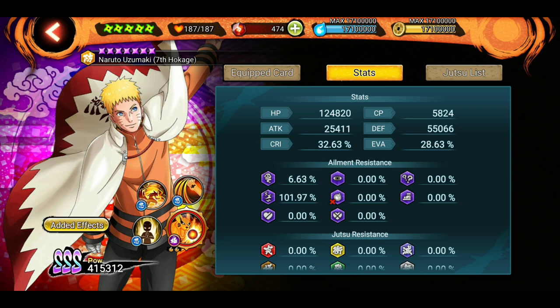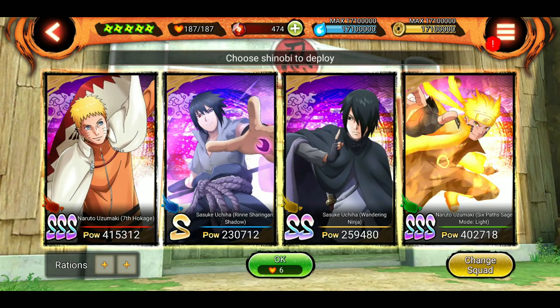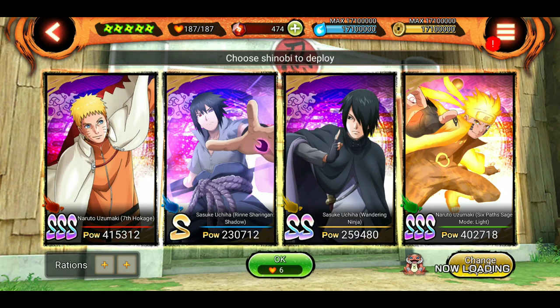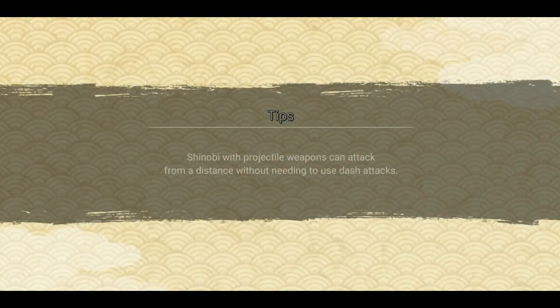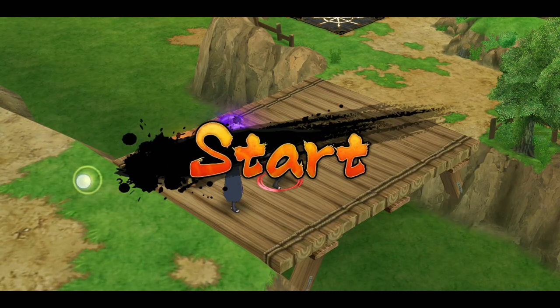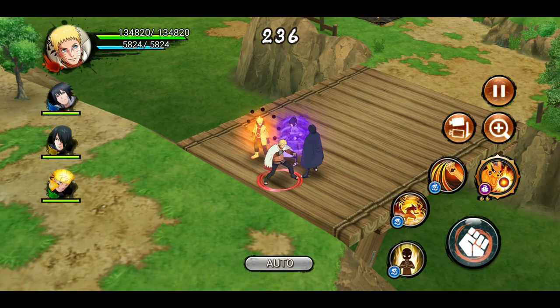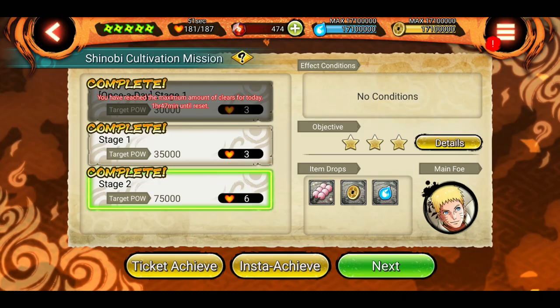For example, the HP shown here is 124k. But when I go into the mission, you can see we have 134k HP instead of 124k — because we have the 10,000 HP bonus applied. So the trait bonus does work in-mission even though it doesn't show in the pre-mission stats screen. Of course we can't see the support stats, but you get the picture.